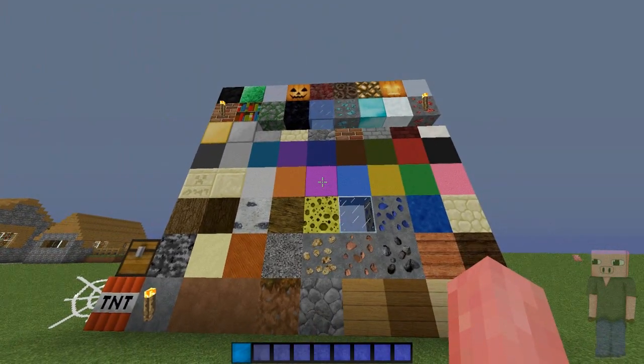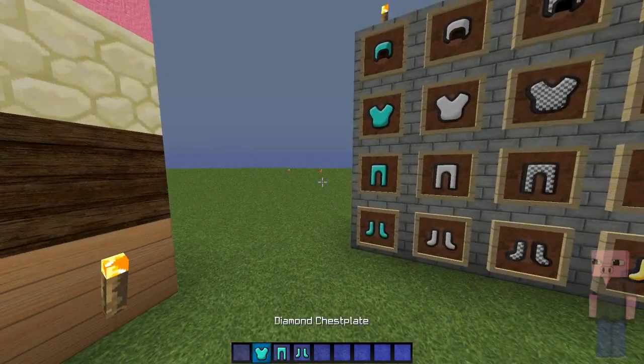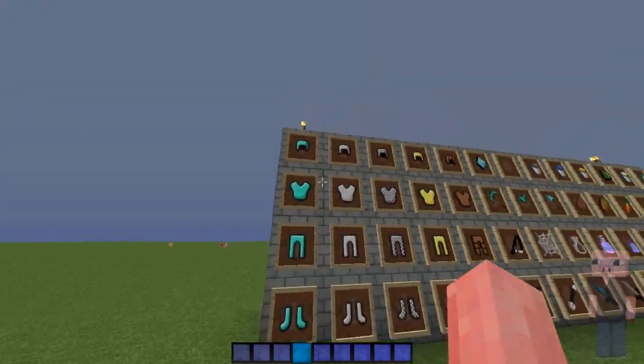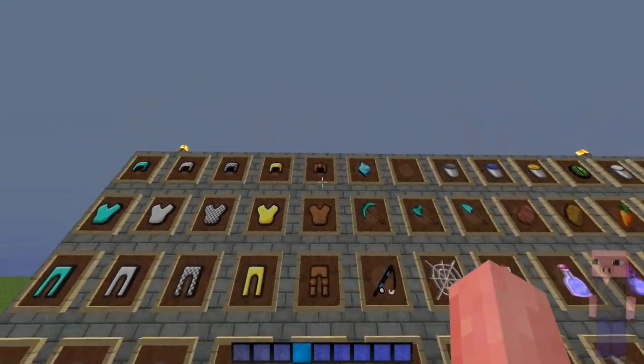So yeah, these are the blocks. Then we got the armor right here — the diamond armor looks like this, and when you have it on it just looks like this. Then we got the iron armor, shade armor, golden armor, and leather armor right here.